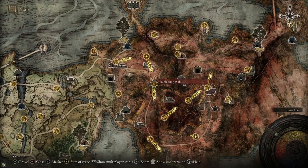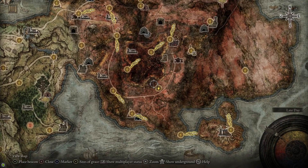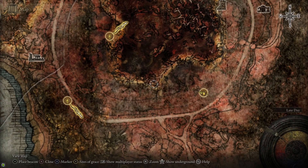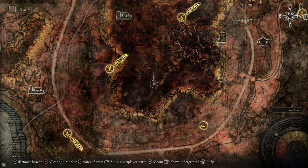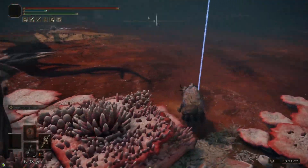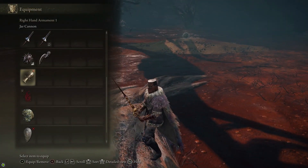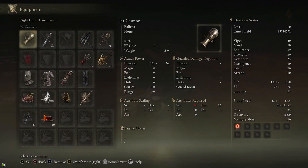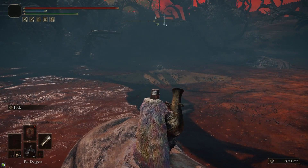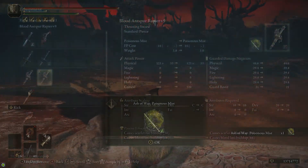Now for the Ash of War that we're going to put on the Antspur Rapier, we're going to head over to the Swamp of Aeonia in Caelid and grab the Poisonous Mist Ash of War. I like to head over to the Southern Swamp Shore Site of Grace, and on the map there's this curve with a little indentation at the bottom. Just to the north of that, there's a landmass that's a little bit brighter than the surrounding swamp, so put a marker there because that's where we're going. This involves killing another Scarab that will teleport away if you get too close to it, so I recommend bringing a ranged weapon like a bow, or spells, or even firepots. In my case, I used the Jar Cannon, and upon death it drops the Poisonous Mist Ash of War. You can put that on the Rapier. By default the Rapier does 50 Scarlet Rot buildup on hit, and if you cast Poisonous Mist, it creates a cloud of poison and also buffs the Rapier with poison, so now it does both Scarlet Rot and poison buildup on hit.